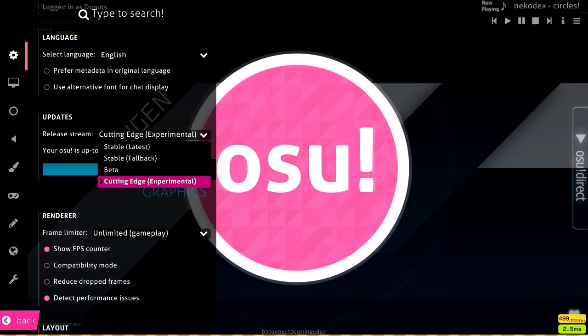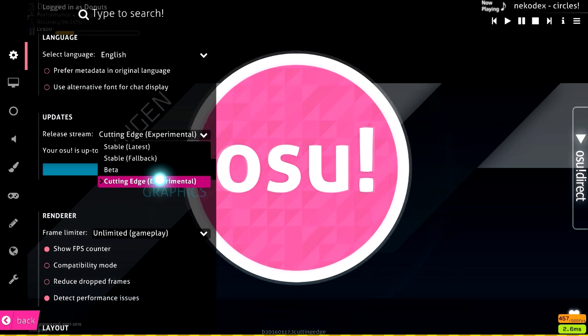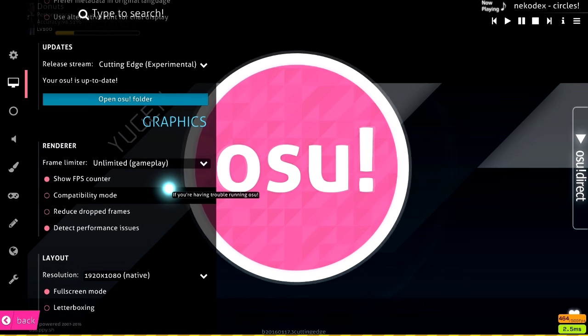Some people play on stable because they get lag spikes on cutting edge, and vice versa, so just play around with the two. Keep in mind that if you want to play on cutting edge, you need supporter to join a multiplayer lobby, so keep that in mind if you're an avid multiplayer person.